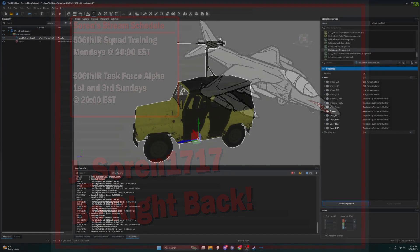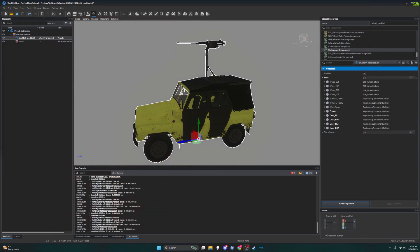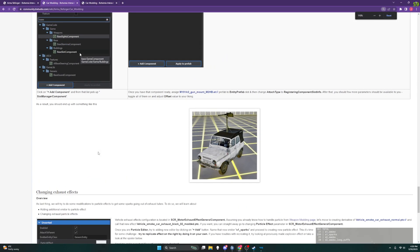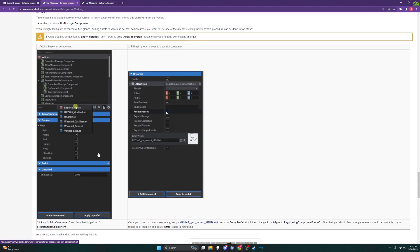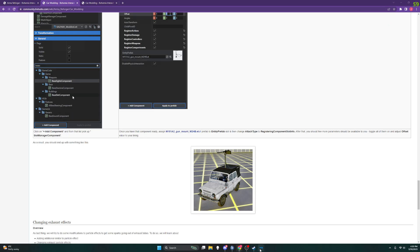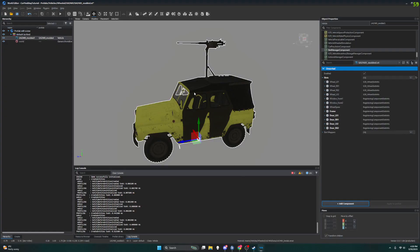All right, welcome back. I am Jay Soren and we're going through the car modding tutorial. This is picking back up after leaving off from the adding a weapon segment. In the last little segment we added a turret to our vehicle, our little UAZ, as you can see here in the editor.